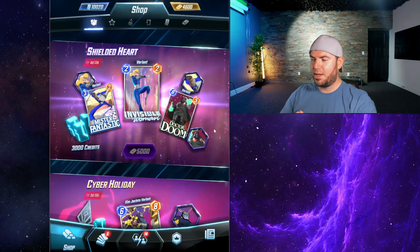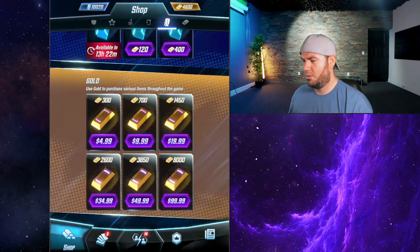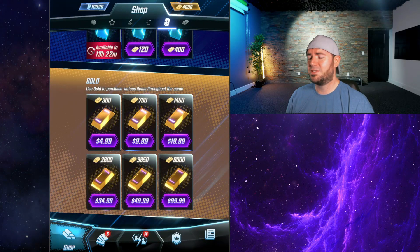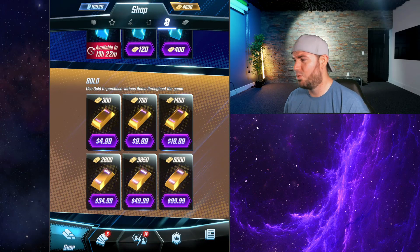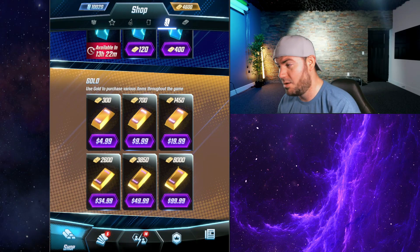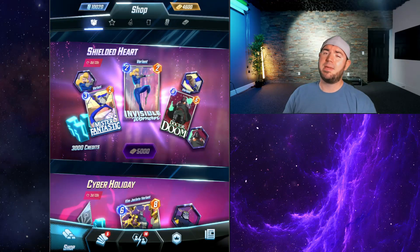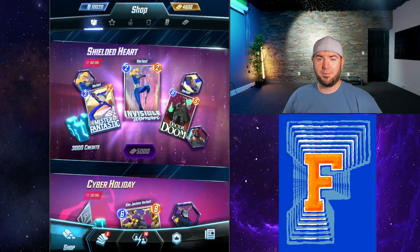I truly feel like if this bundle was at least half the price — 2,500 gold, which is still $35 — for three variants, avatars, and credits, I think that would be a fair deal. Not the most amazing deal, but fair. Right now on face value, the Shielded Heart bundle for me is an F — I would 100% pass.